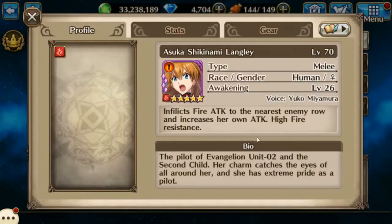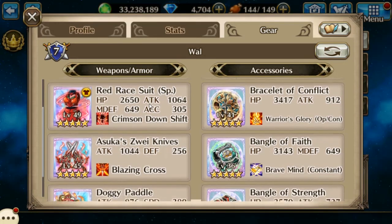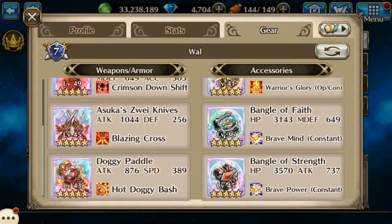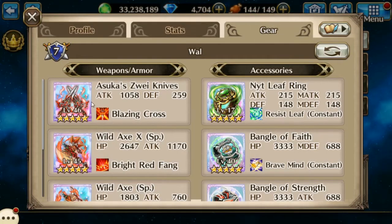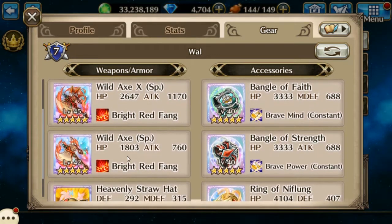On Asuka I have a Celestial Helmet, the Red Race Suit — not space suit, though it looks like a space suit — Asuka's We Knives, a Doggy Paddle, a Bangle of Strength, Bangle of Health, Bangle of Conflict, and the Night Leaf Ring. With Berserker Bear we have another set of Asuka's We Knives, Wild Axe, and a Heavenly Straw Hat for some healing.